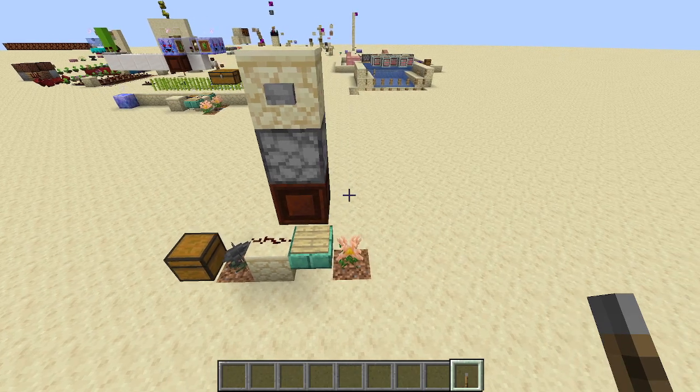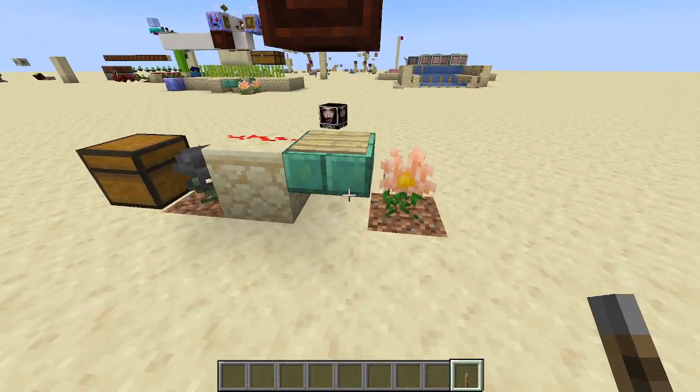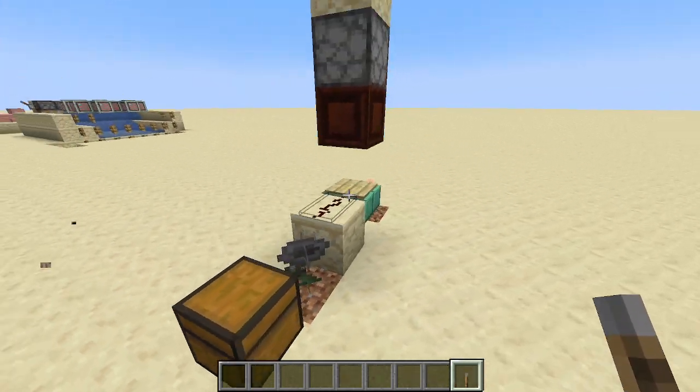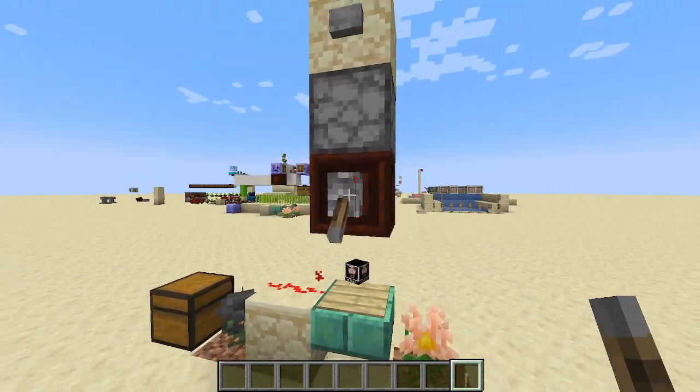I didn't explain that last bit really well. The idea is: if you use an open crate to dispense the item, it doesn't power the random carpus, but it still powers the hopperhawk so it can't pick it up. Don't ask why this block is in the mod, by the way. This would still work if you power the open crate instead of powering the hopperhawk.